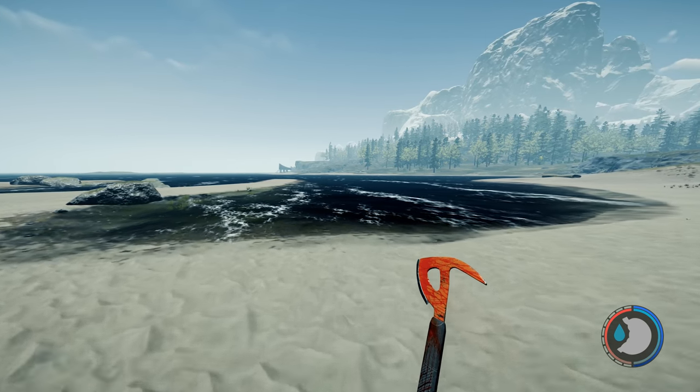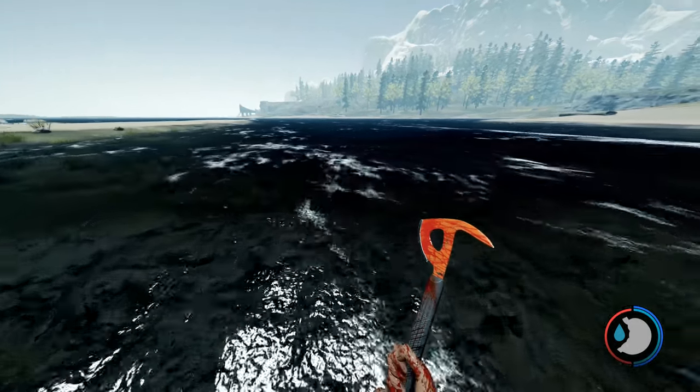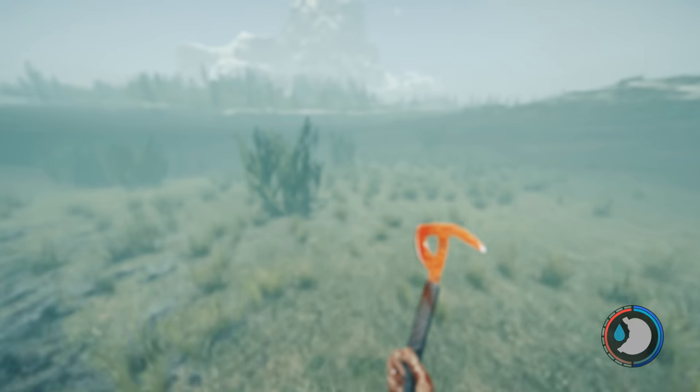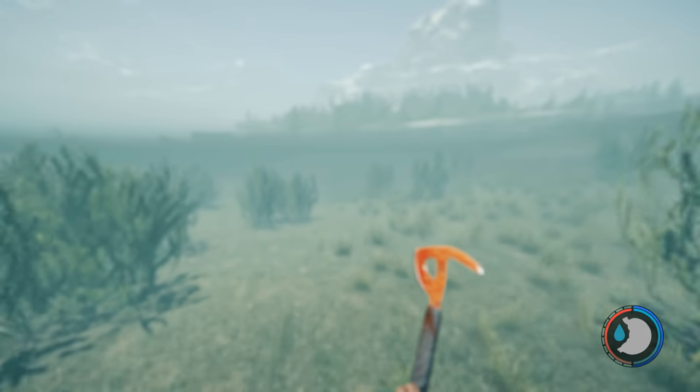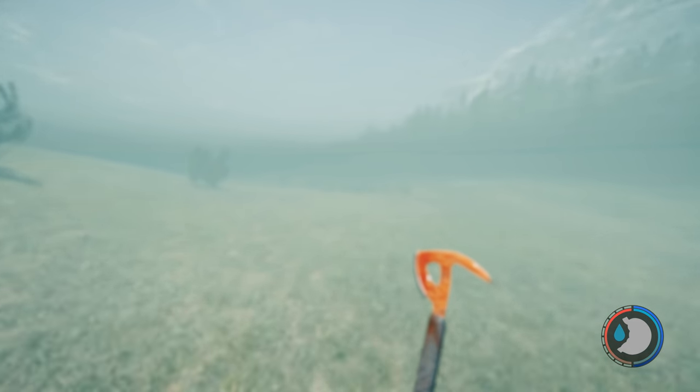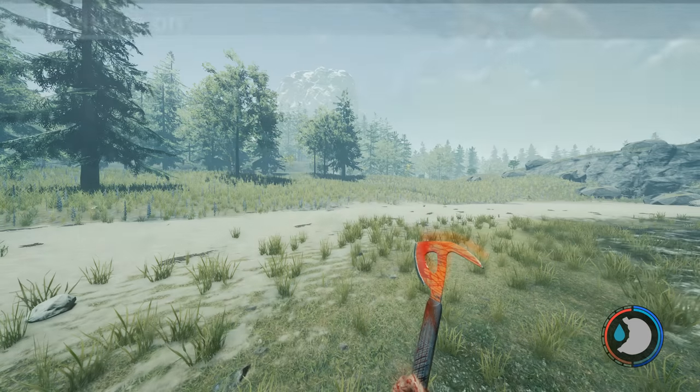The next one is 'invisible on'. It doesn't make you invisible — what it does is when you go underwater you can walk around normally. It can be very good if you want to build something underwater. Also the sharks don't bother you. I don't believe this one is in the Ultimate Cheat Menu. To turn it off just type 'invisible off'.